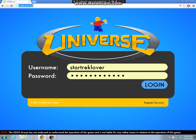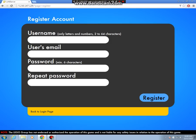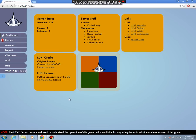I've got my account already, but you register your account — enter your username, user's email, your password, repeat password — then log in.